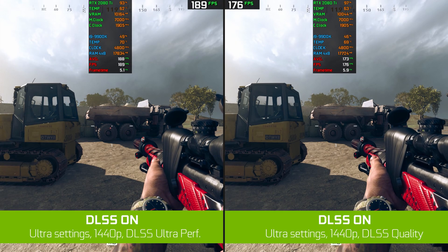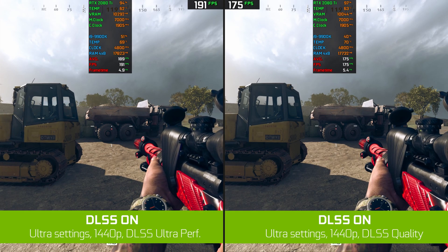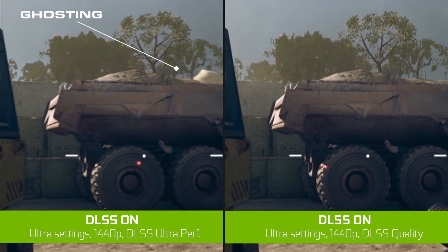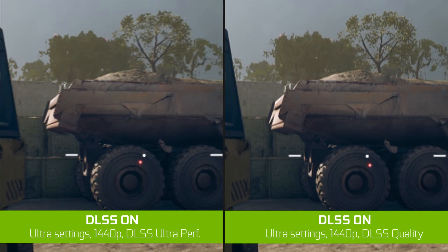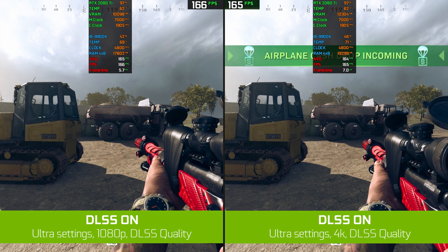So this is DLSS ultra performance versus quality — take a look at the top left. DLSS has some ghosting on the lower settings. And to conclude the video, it doesn't really matter what resolution you pick.